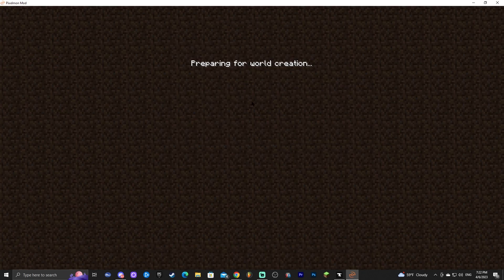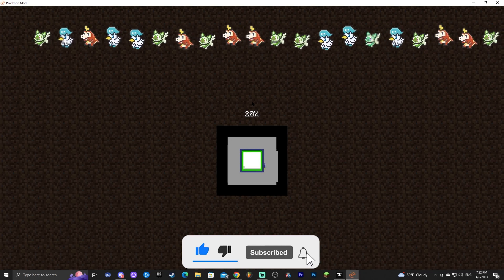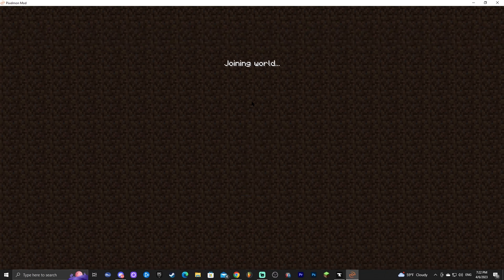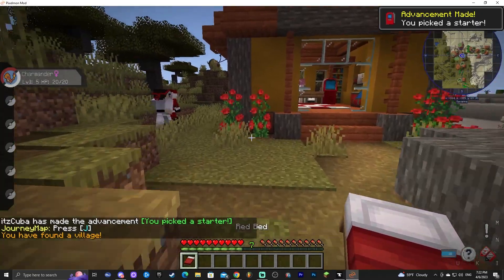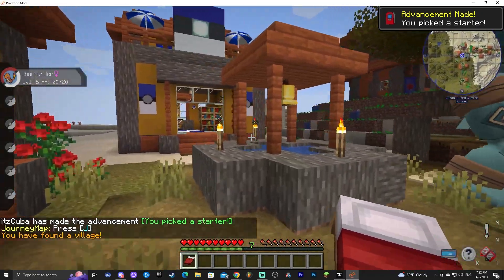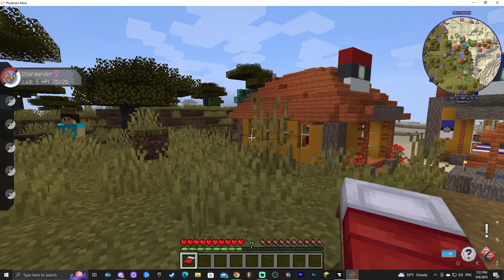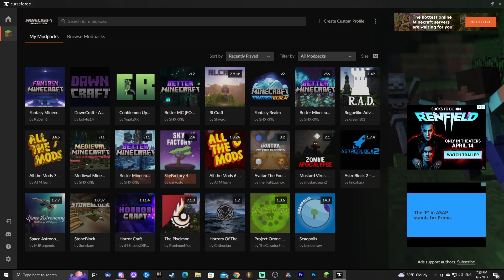Pixelmon opened without any issues. You can click Single Player, launch a world, and start playing. Let me open a world to show that it works — and there we go, we're inside Pixelmon, spawning in a village. Now let's cover what to do if Pixelmon crashes. Quit the game and I'll show you how to fix a crash.